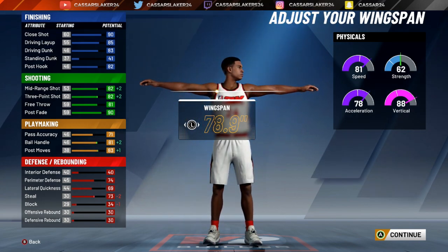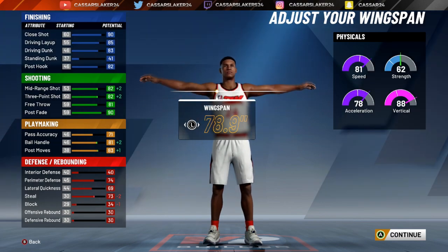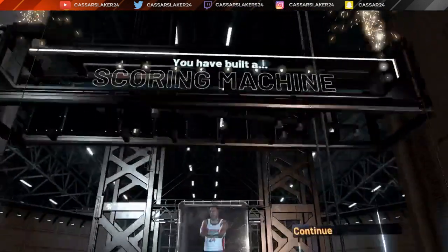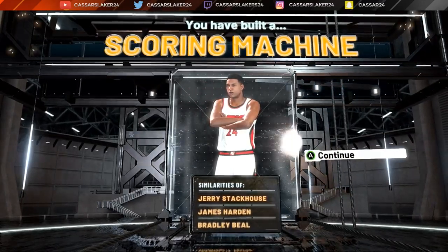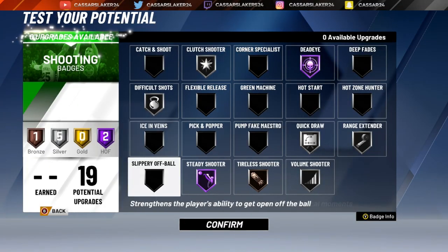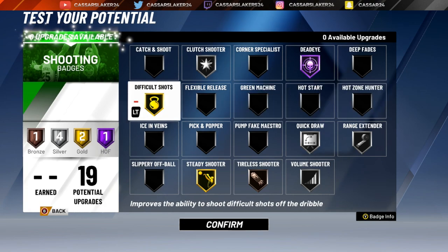This build fits Kobe Bryant the best, and I put it in my top 3 guard builds when I make one when the game fully comes out. Now for the takeover — the Shock Creator Grand Badge is the best Grand Badge in the game. The Sharp Shooter Grand Badge doesn't feel like it's going to be the most overpowered. The similarities are James Harden, Bradley Beal, and Jerry Stackhouse Scoring Machine. If you want the Kobe Bryant similarity, you need the two-way Playmaker to have the Kobe Bryant build in NBA 2K20.